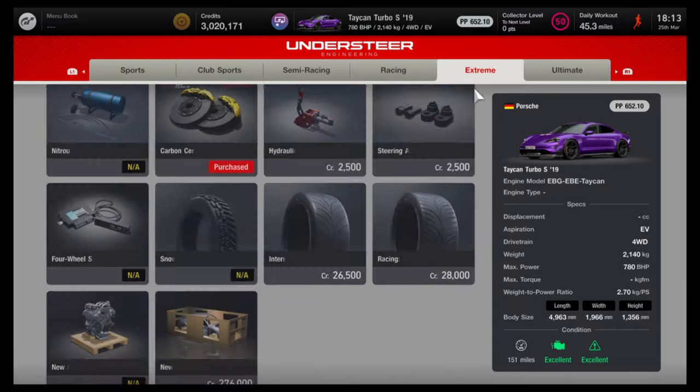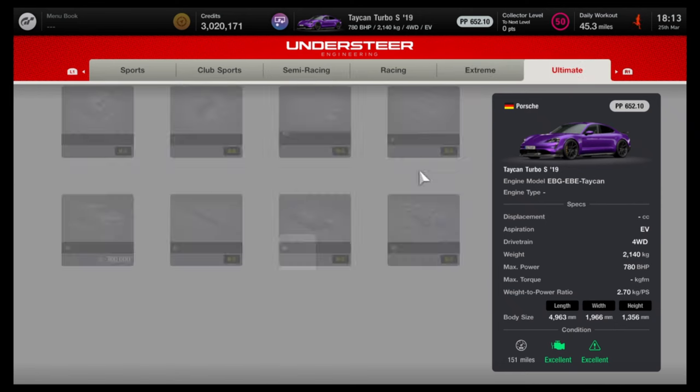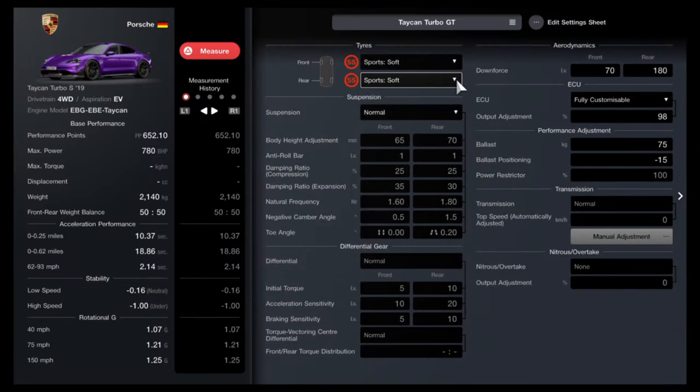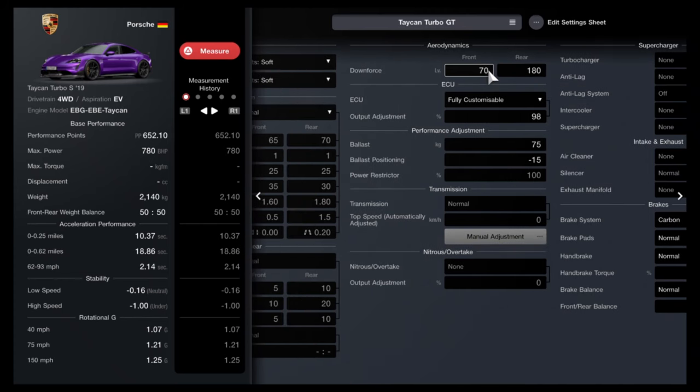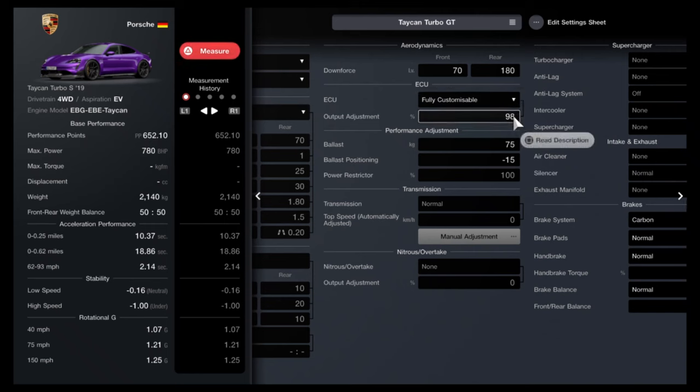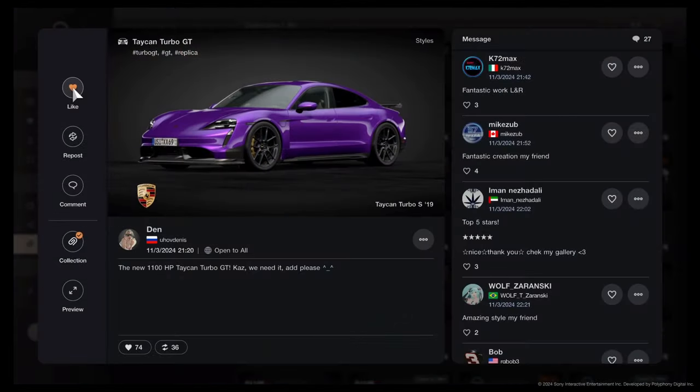For the most part the car produces 780hp, which we can achieve in GT7 by purchasing the fully customizable computer. The Turbo GT is also 140kg lighter when equipped with the VISAC package — the version that set the lap records — but that can easily be replicated in GT7, no problem. I've equipped Sport Soft tyres and downloaded a livery from the in-game showcase to best replicate the aero mods. And there we have it — that's our GT7 version of the Taycan Turbo GT. Now all that's left is to see how this lap goes against the real thing.